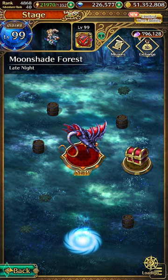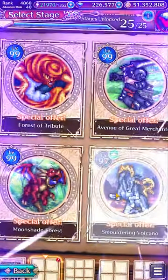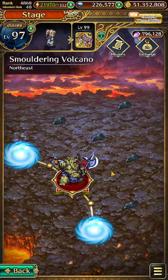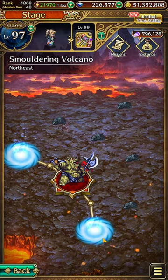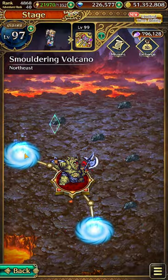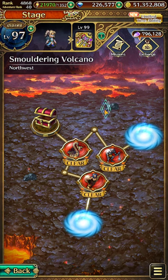After which, we head to Smouldering Volcano. Within Smouldering Volcano, click on the rocks that can be found, and eventually we will be able to obtain the red stone.